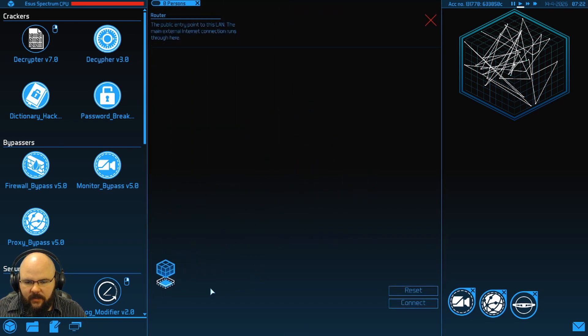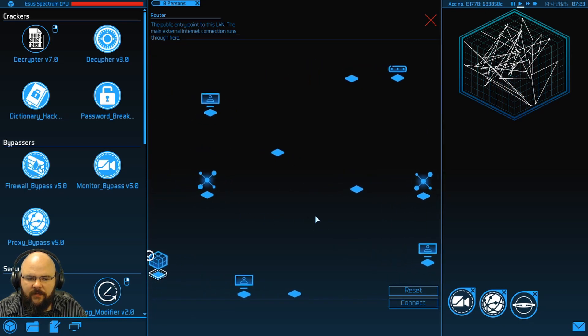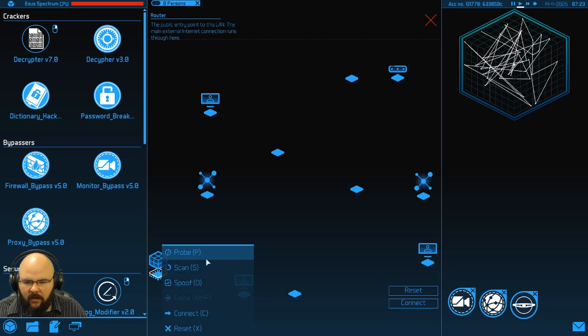This is what it looks like. We've got our router — it's the initial access point for this bad boy. We're going to go ahead and scan the network. Just a few items. These are everything that we can connect to without hacking, or without having to force our way through.